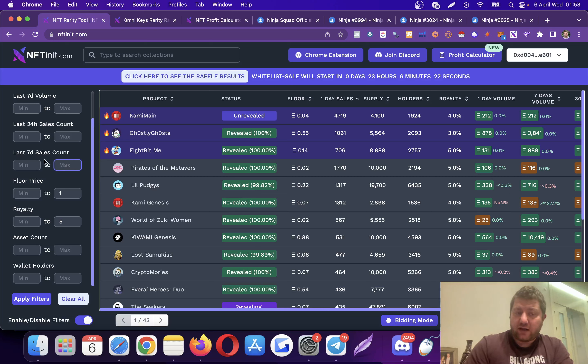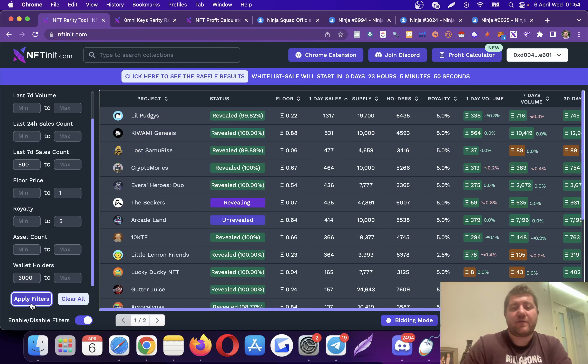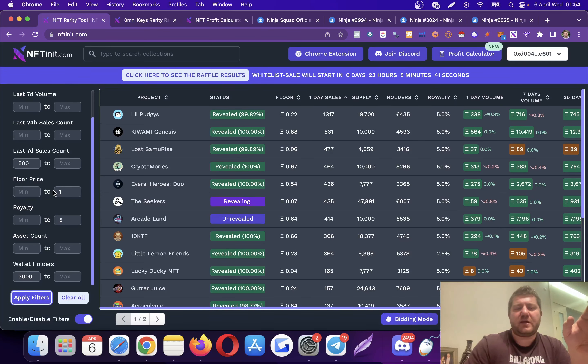You can toggle filters on and off. You might want to look for active collections — you might want at least 500 sales in the last seven days. Or you might want a more homogeneous distribution, so you want the collection to have at least 3,000 holders, because you don't want just 50 people holding 500 or more NFTs. Homogeneous distribution is better — I'll explain why in the analysis section. You can filter collections relevant to your criteria and develop your own strategies.